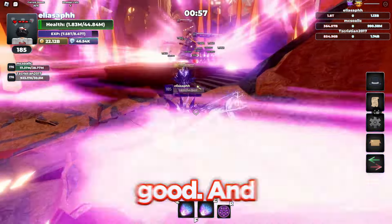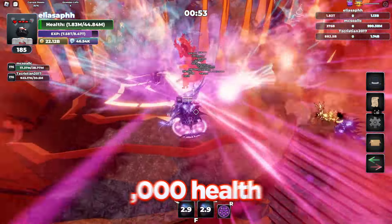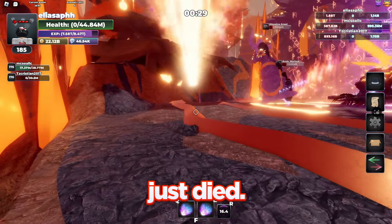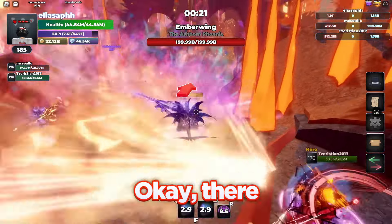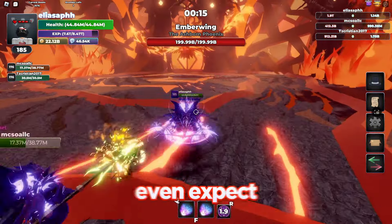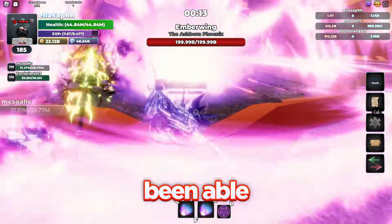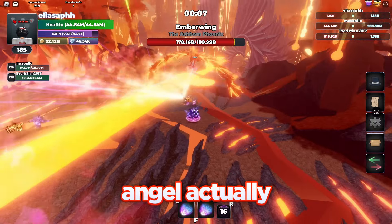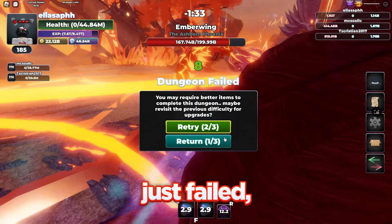I'm only at 1 million health right now — this is not good. We're almost down to one minute already. The second boss is dead, and we have about one minute left — this might be possible as long as no one dies. Both of us are extremely low and we both just died. Okay, we're on ember wing but we have 20 seconds left — there's no way we're beating this. We just failed — I didn't even expect to lose. I guess all those times where he didn't look at the weeping angel actually cost us.